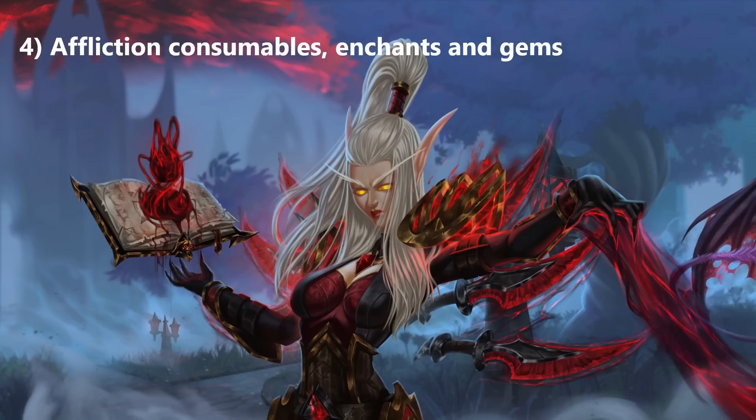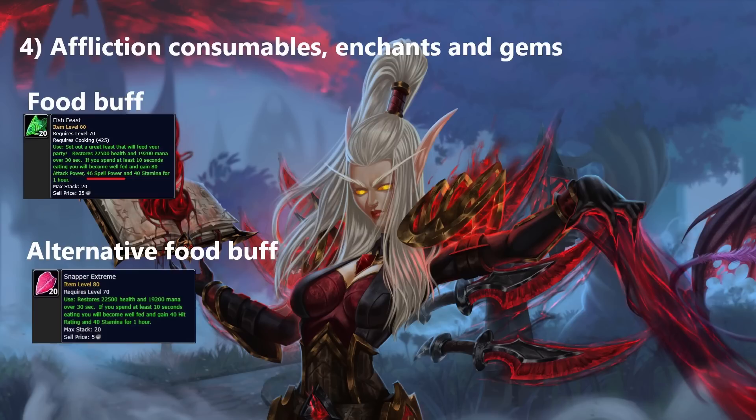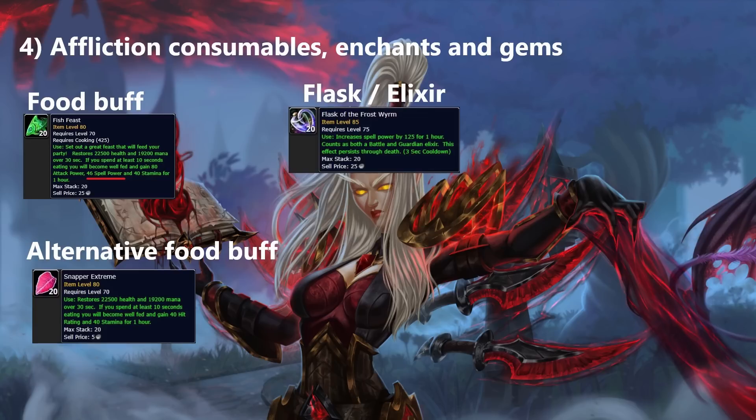Regarding consumables, enchants and gems, I'll show you what is best and some alternatives. For food, the strongest buff is from the Fish Feast — a feast placed on the ground that all 25 raid members can eat from. Alternatively, if you struggle to reach hit cap, you can use Snapper Extreme for 40 hit rating. For flasks, there's no real choice — we use Flask of the Frost Wyrm, which provides 125 spell power. Our weapon consumable replacing oil is the Grand Spellstone, providing 60 haste and 1% more damage from periodic spells.